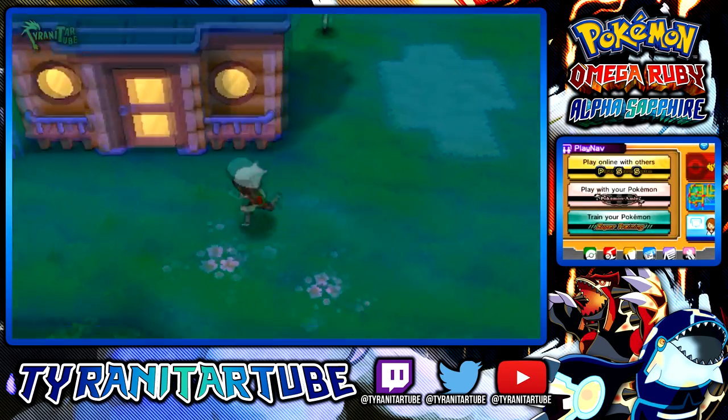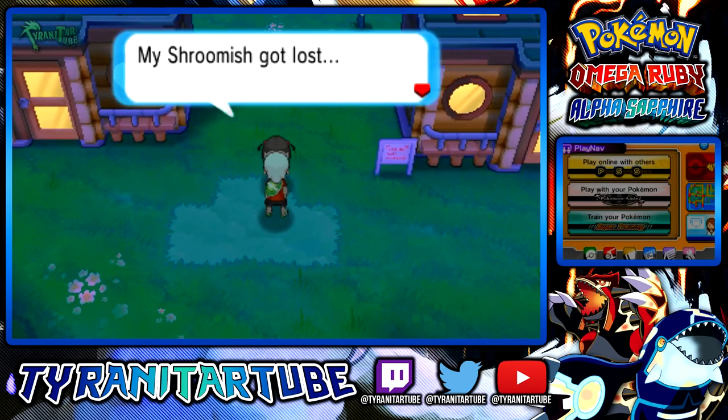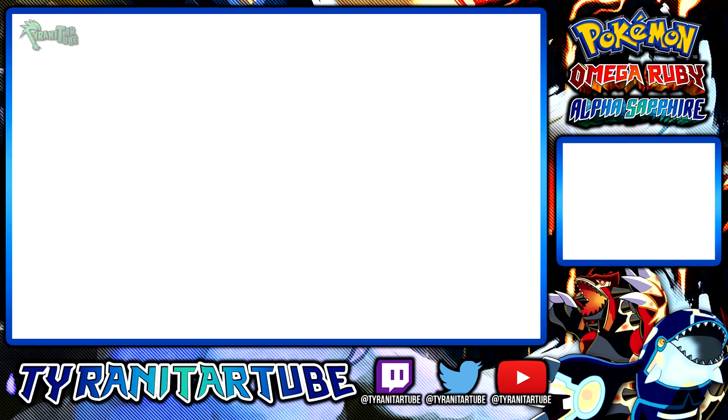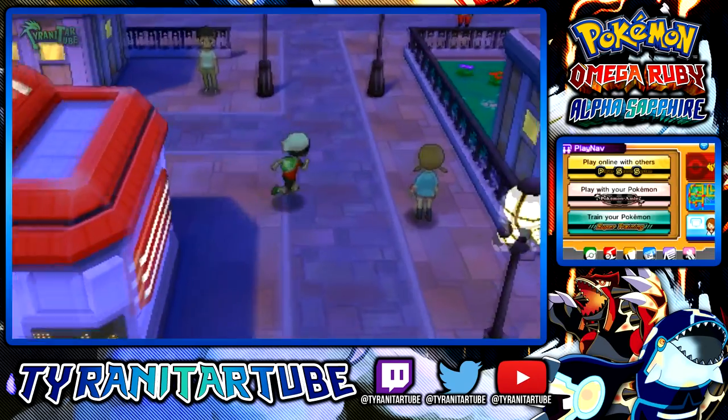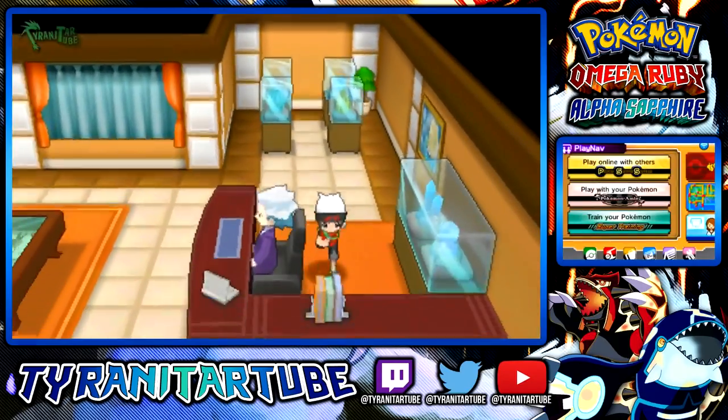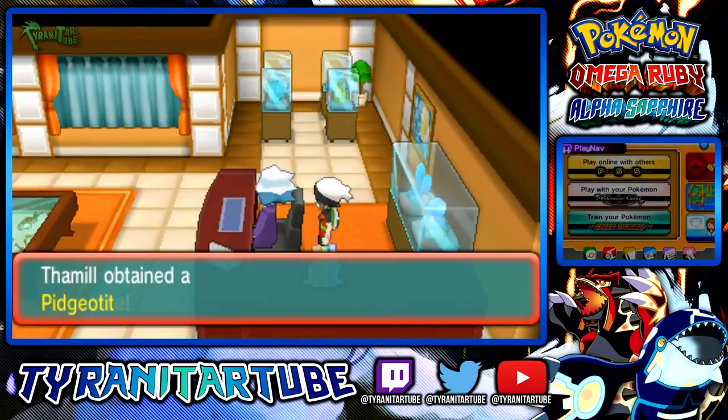To get the Pidgeotite, you'll need to help the little girl in Verdanturf Town by helping her find her Shroomish. If you interact with the town sign, Shroomish will pop out and the girl will give you the intriguing stone as a reward. If you show the stone to Mr. Stone in Rustboro City's Devon Corporation, he'll exclaim how that stone is actually the Pidgeotite.